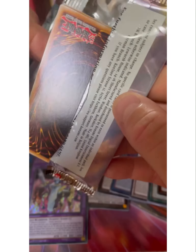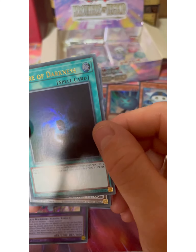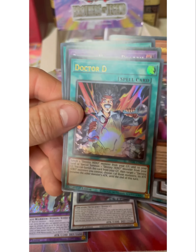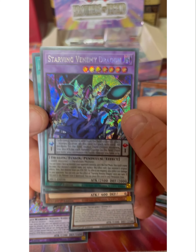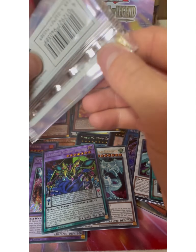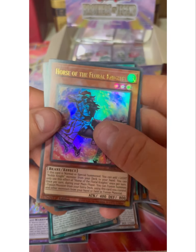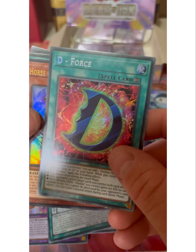Getting down to the last couple of packets. Allure of Darkness - another one, yes. Shooting Star Dragon again - it must be a common because that's the third one we've pulled. Dr. D. Starving Venomy Dragon? Is that the new... oh wow, that's nuts. Nice. D-Force - that's cool.